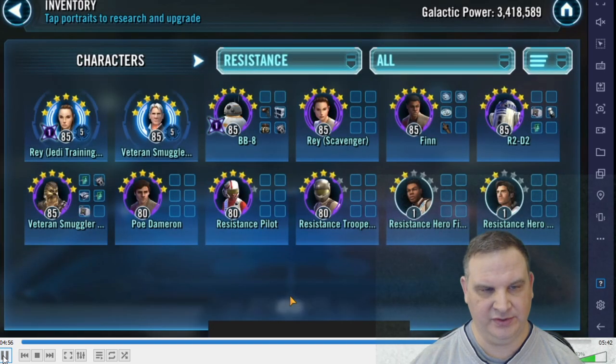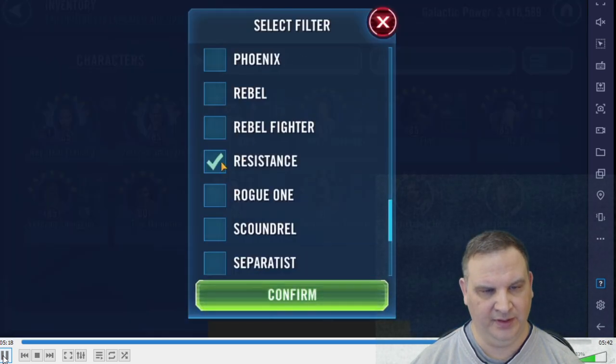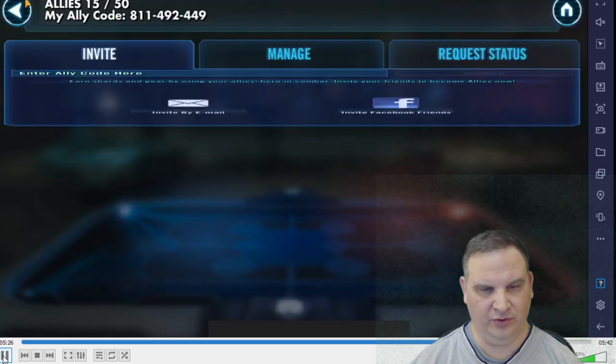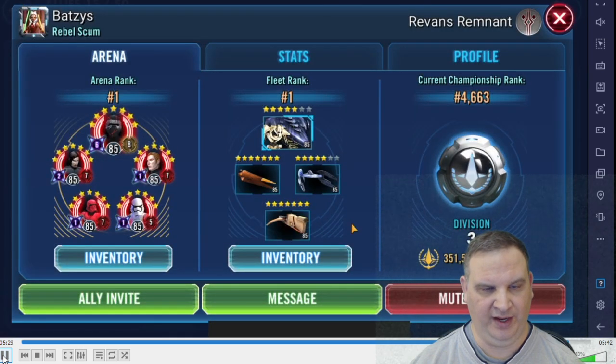If we look at the Resistance overall, he's built some good characters for Resistance. We've got the Veteran Smuggler already going. I want to point this out because we're already a bit on the way toward getting Galactic Legend Rey. I think that's definitely a possibility for this account to look at. He is missing Holdo or Rose Tico, so he would have to do a long farm on those characters, but not bad overall.